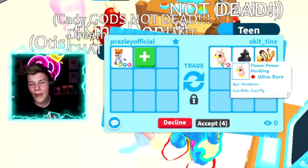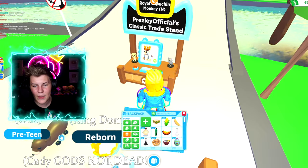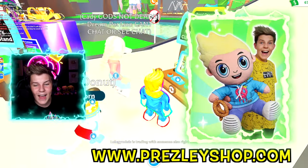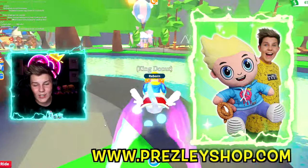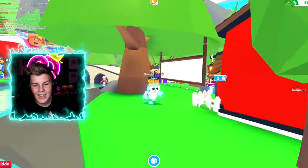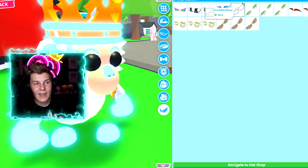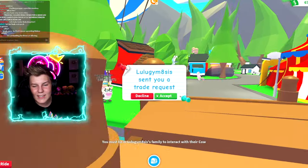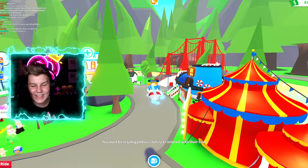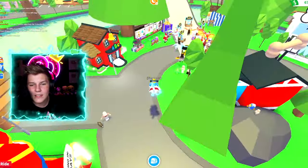They put in a bunch of pets — I'm not too sure about that trade, I'll decline. Let's configure the trade stand to show it's fly ride now. Let's ride King Donut around — whoa, that's actually crazy, the way he just runs around! Let's put on invisible wings and fly him around. I love how it's like running in midair through the sky — that is so cool.